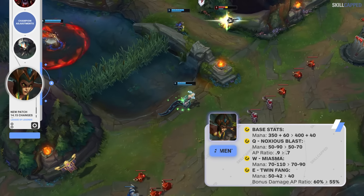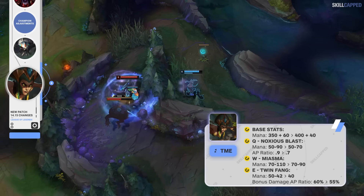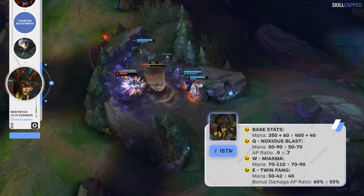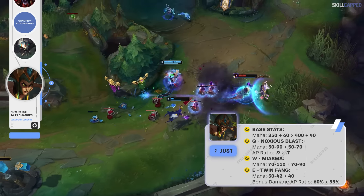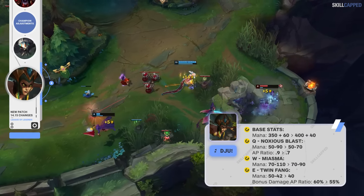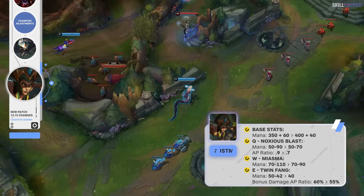Some of the most interesting changes of the entire patch are going to Cassiopeia. Her base mana is up from 350 to 400, however mana scaling is going down from 60 to 40. Q mana cost is dropping from 50 scaling to 90, to 50 scaling to 70. W mana cost is going down from 70 scaling to 110, to 70 scaling to 90. E mana cost is the big one, being reduced to just 40 at all levels. However, Q AP ratio is being nerfed from 90 to 70%, and E bonus damage AP ratio is down from 60 to 55% — more power budget being put into Cassio's early game in exchange for a weaker late game.